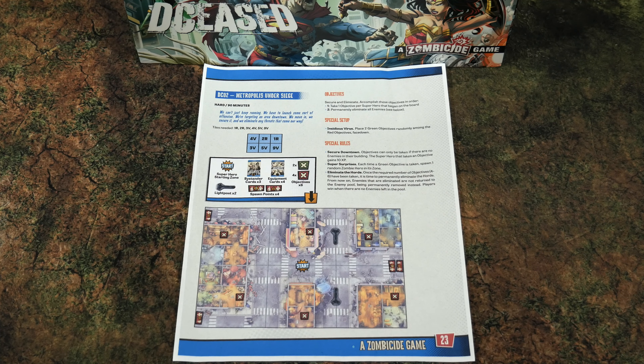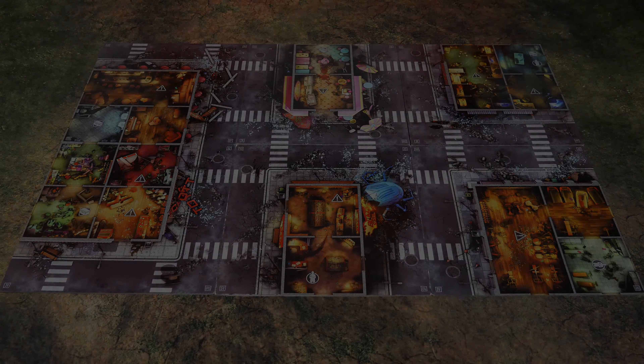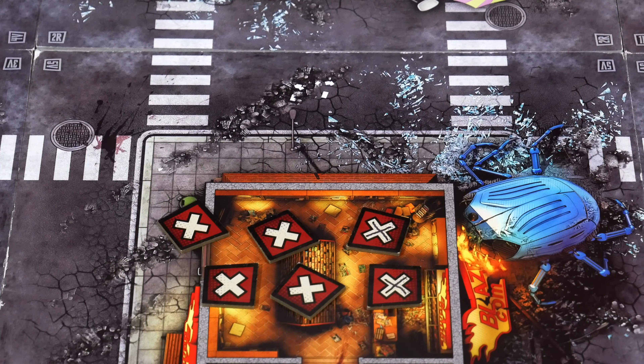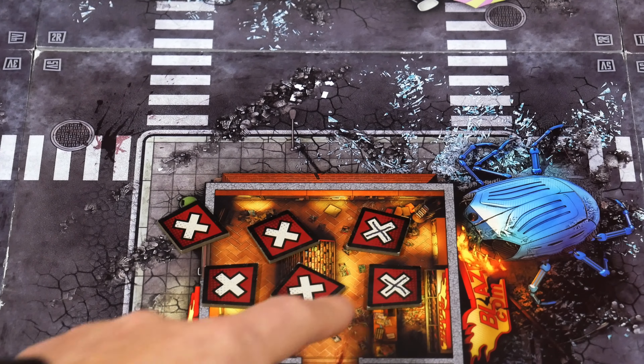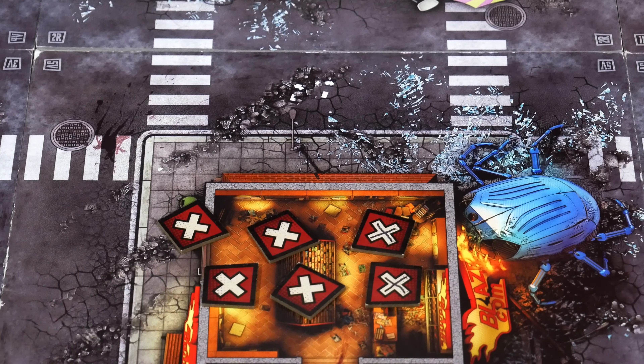We've completed step two, which is to place all the tiles on the game table based on the mission and in the right orientation. Step three is all about placing tokens in the appropriate spots based on the mission setup. It's worth mentioning that for my prototype copy I'm marking two of the backs of the objectives.